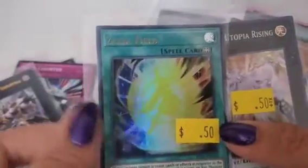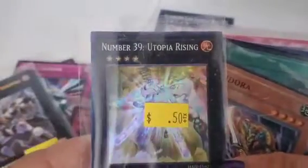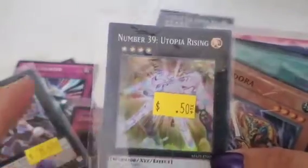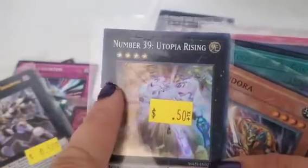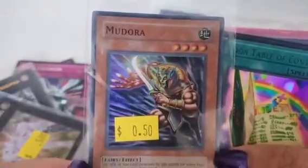Sextul Field is a good spell card. Number 39 Utopia Rising — this is a good one. As you can see, this monster over here is Number 100. So if you combine Number 39 with Number 100 you can get Number 39 Utopia Rising. This is kind of like an Egypt card.